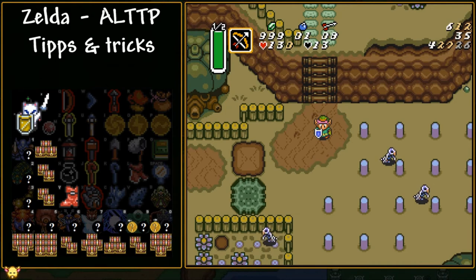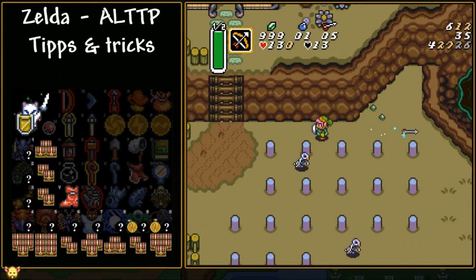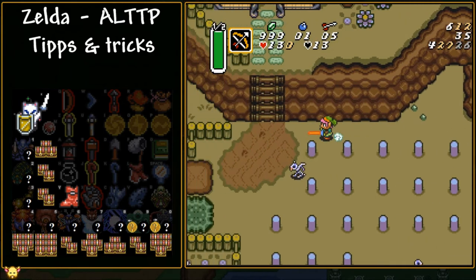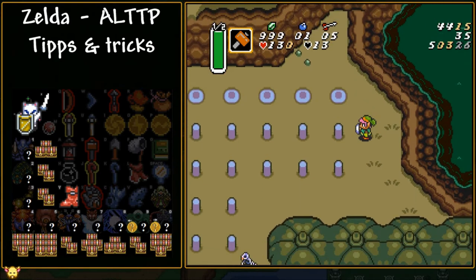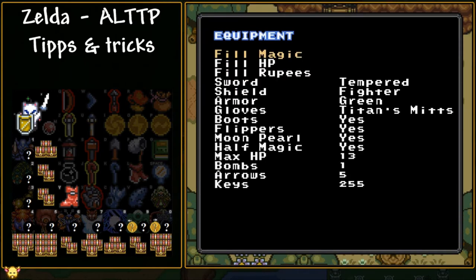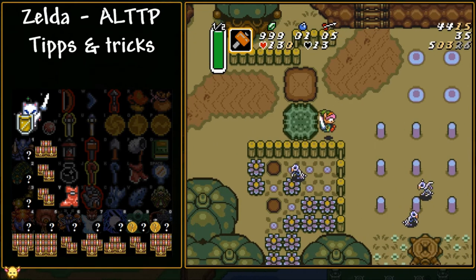Next, let's talk about Item Bash. The only thing you need to know is you press the Run button and the Item button at the exact same time. It can be a bit difficult, but when you do it you basically use the item and dash at the same time. This can have various effects — the most notable is probably dashing and the hammer at the same time, allowing you to hammer down pegs really quickly. Worth noting: if you do not have a sword yet, the hammer dash or any other dash will not work at all. You must have a sword.